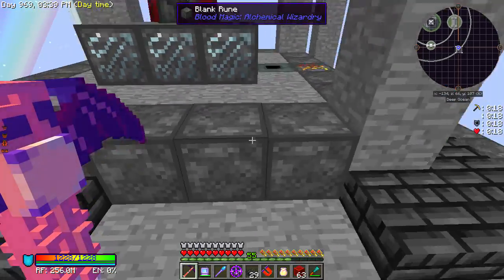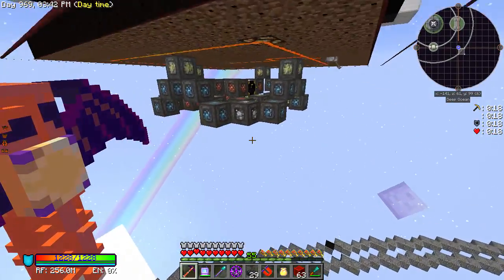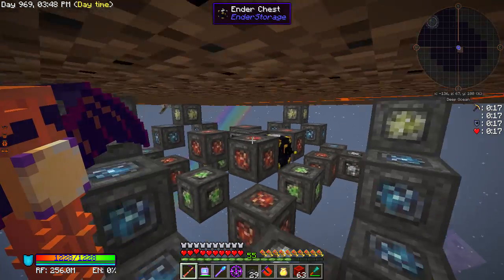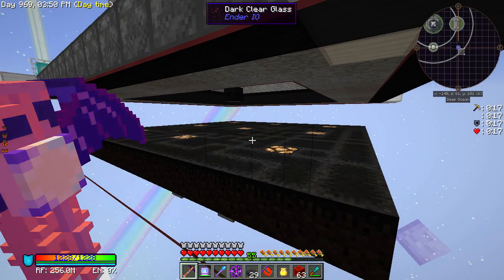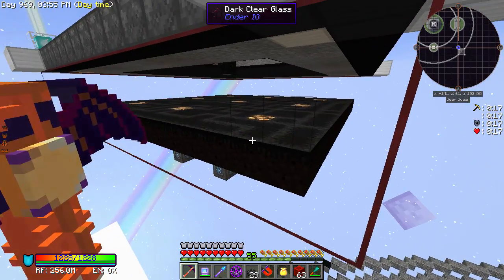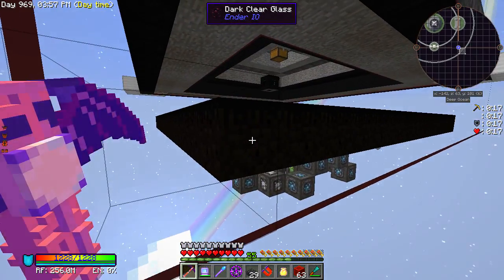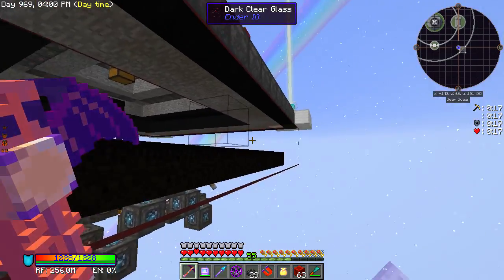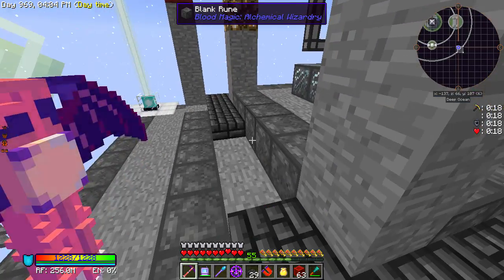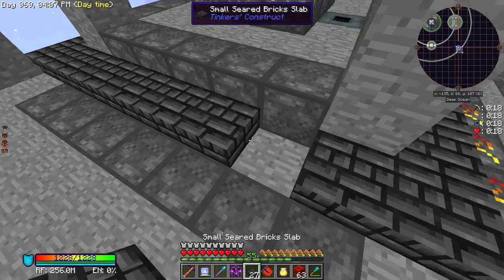I set up an ender chest with an advanced item collector down here, rather than just trashing everything. We've got the space in storage so we can just keep everything. That keeps this area free of entities.